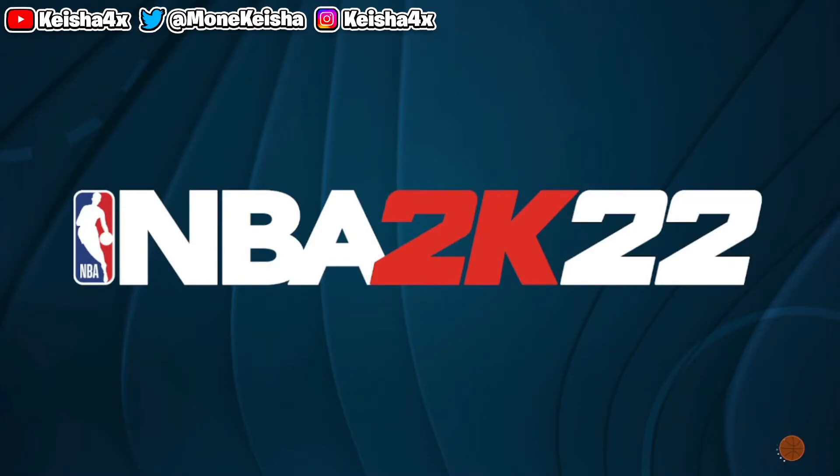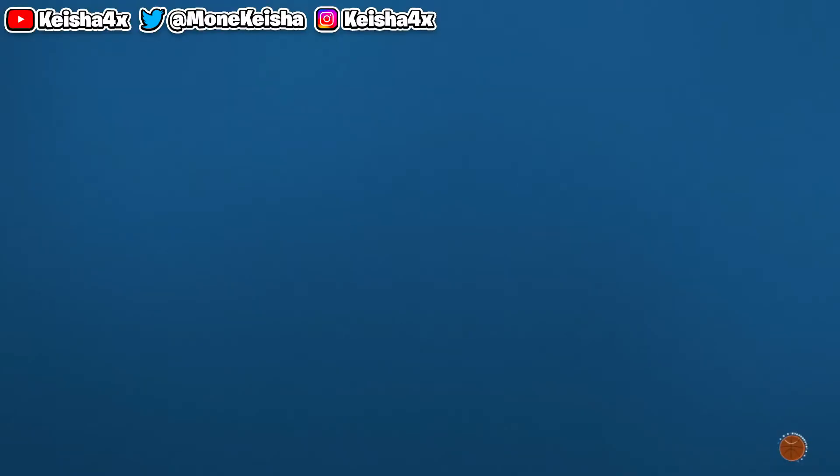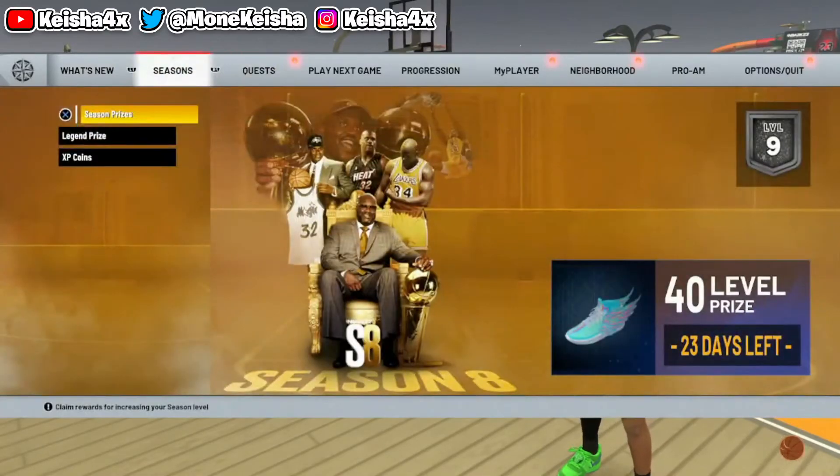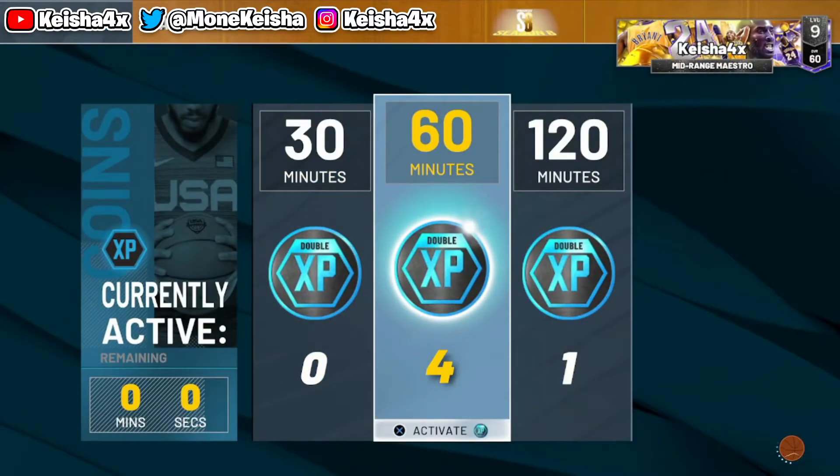To get the XP token, you can do this on multiple builds. Basically just create multiple 60 overall builds, head to the park, get a friend, and go crazy and do the XP token glitch. We got a little bit in the park to see if we actually got the XP token.